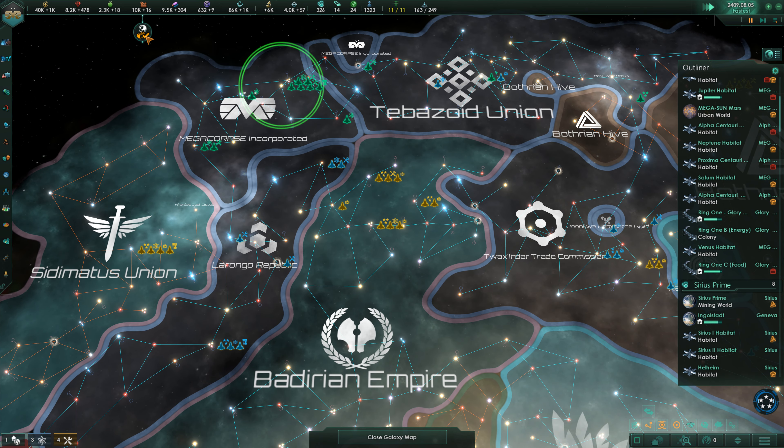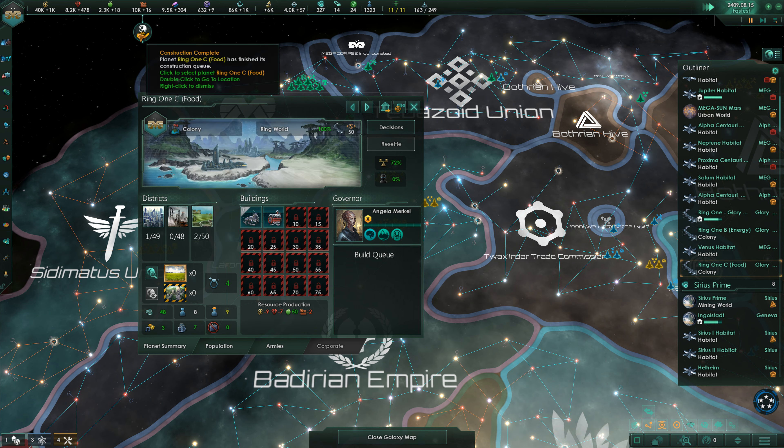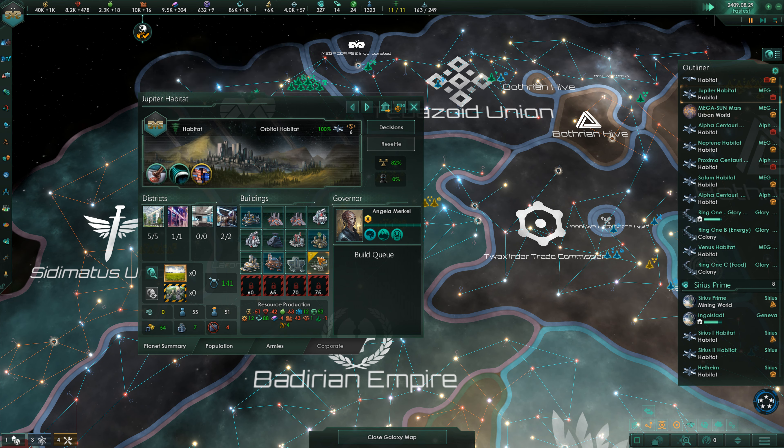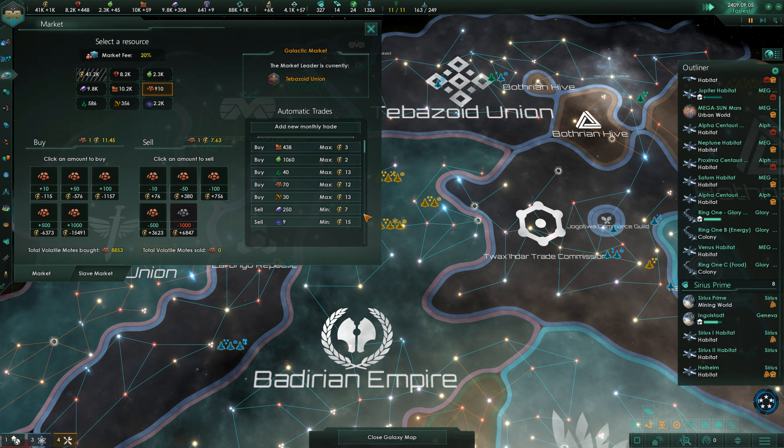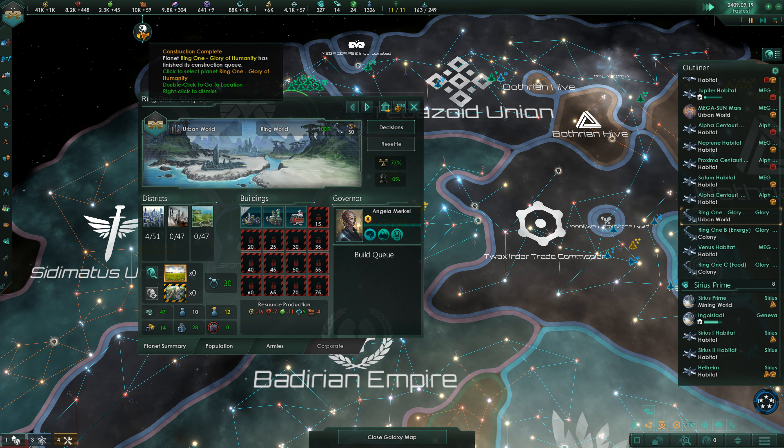Upscaling complete. Neptune habitat going up, and then Ring 1C — nice. Getting a lot of food. Jupiter's fine. We can bring that down a bit. Glory of Humanity has finished its queue — nice.